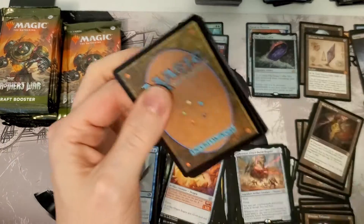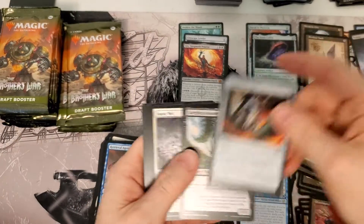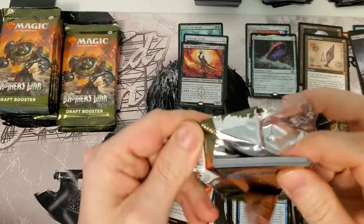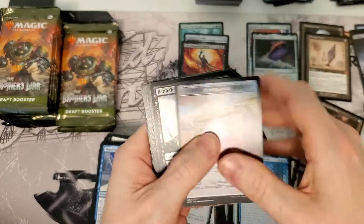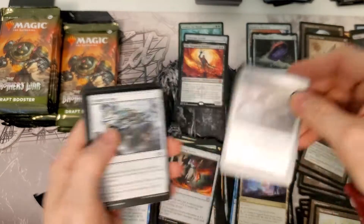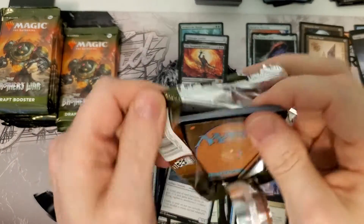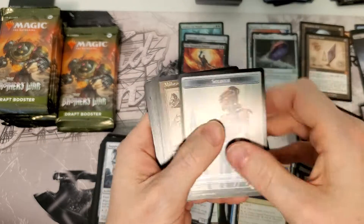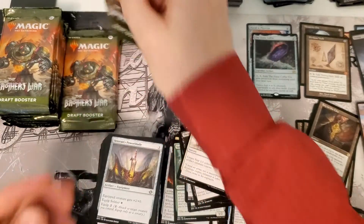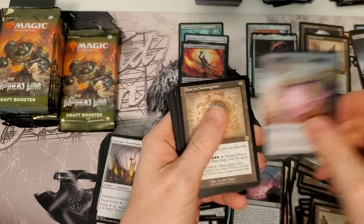Much like, if you guys remember Wedding Invitation — that's going for like $9, $10 now. Graveyard Trespasser is up to $4, $5. Once some stuff rotated out and it started to see play, it got really popular and people started picking it up and the price went up. We may see that with Brother's War. If it's selling as little as everybody's saying it is, the card values could go up pretty quick just from lack of ability to find whatever it is you're looking for. Supply and demand, right?